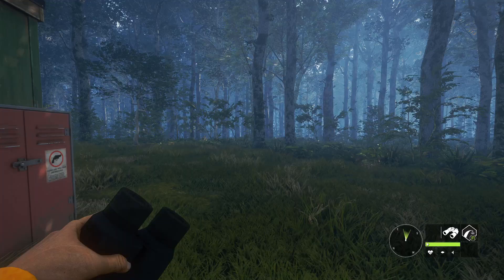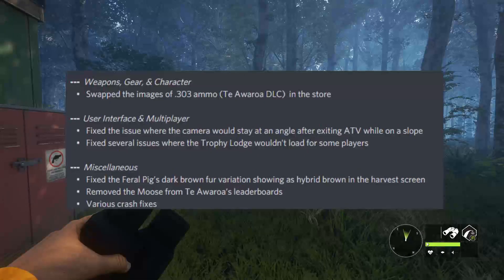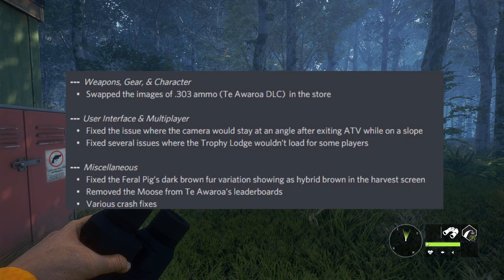For weapons, gear, and character, they swapped the images of the .303 ammo in the store. For user interface and multiplayer, they fixed the issue where the camera would stay at an angle after exiting an ATV while on a slope — I personally never ran into that one. They also fixed several issues where the trophy lodge wouldn't load for some players, which was already listed earlier in the patch notes, which doesn't really make sense.